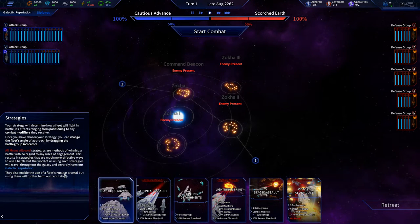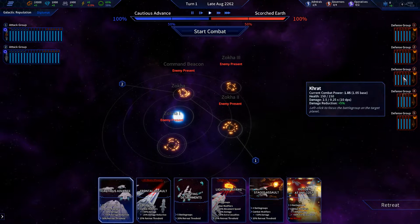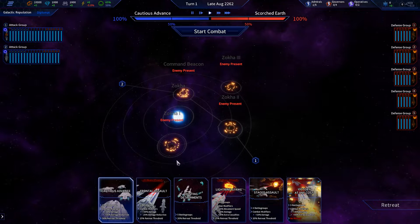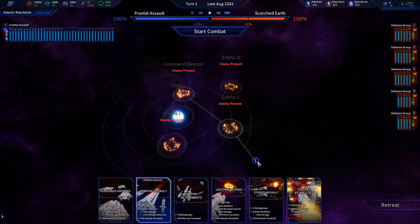Here's the battle screen. We have our fleets over on this side, and we have their fleets over on this side. These are our current fleets. You've got six different strategies you can use during the battle. You can do Cautious Advance, which means you have two battle groups, and you can move these around to determine where they go first. We have Frontal Assault for just one battle group. These ships can't all group up in one system, but they can fire missiles over to here.